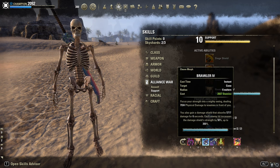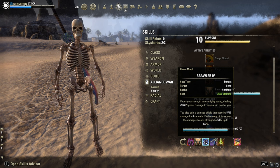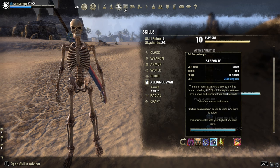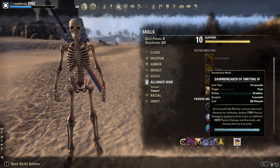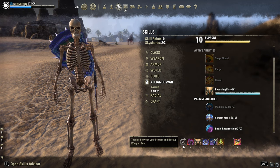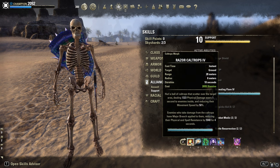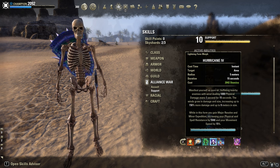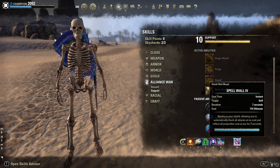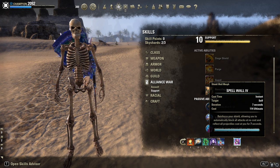Then Brawler, our spammable — Calfs is also fine in group. Streak for AoE stun. Rally our burst heal. Dawnbreaker of Smiting is the ultimate. Back bar: Caltrops, Race Against Time, Vigor, Hurricane, and Dark Deal. Defensive ultimate: Spearwall.